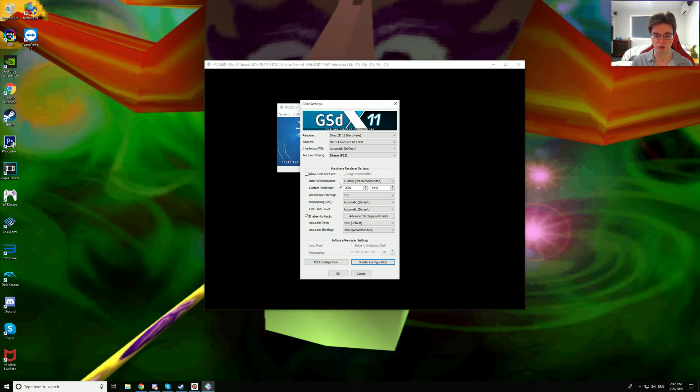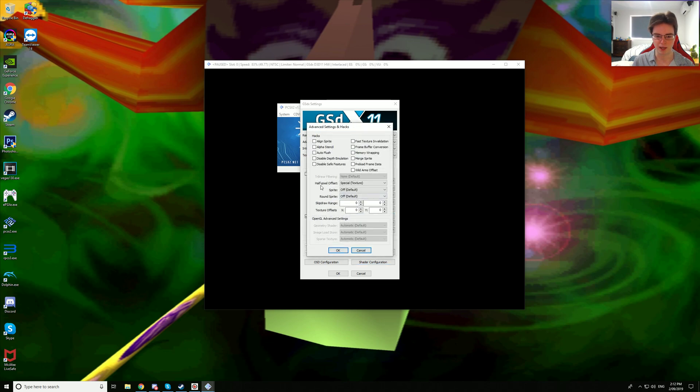We are using a custom resolution of 2560x1440p native, 16x anisotropic filtering, mipmapping is on automatic, CRC hack levels on automatic, and we are using the half pixel offset special texture. You could use either of these three and it should fix up most of the blending issues in this game.